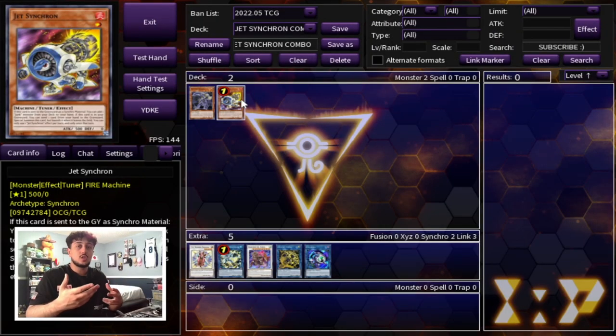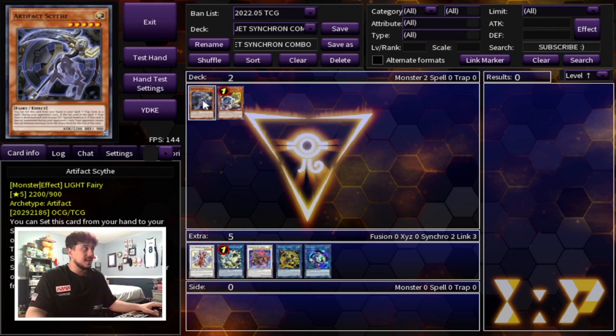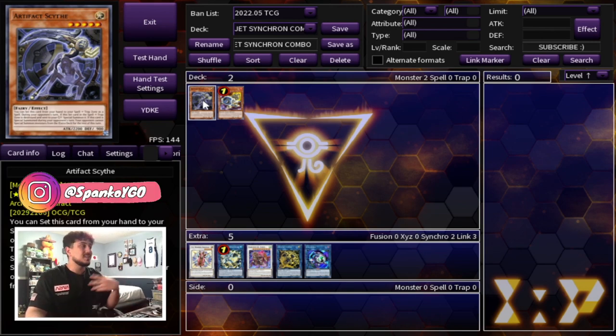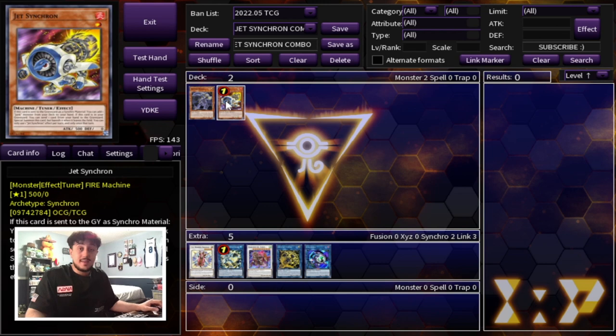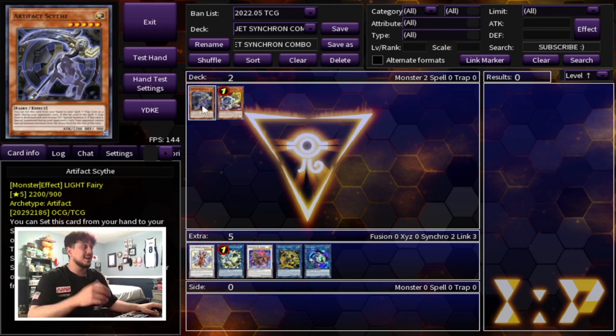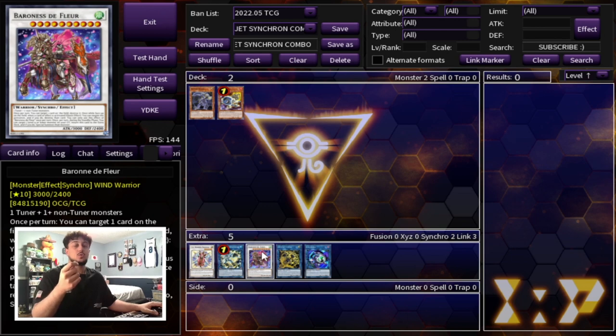I want to talk about a card that recently came off the ban list, but also a card that didn't go on the ban list — Artifact Scythe. A lot of people were expecting it to get banned, myself included, because I don't think floodgate cards are healthy for the game. However, people argue Scythe wasn't winning YCSs and regionals, so it didn't get banned. Jet Synchron came back to one, and what it does is let one-card combos end on Scythe locking your opponent out of their extra deck, plus a Baron negate.